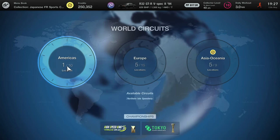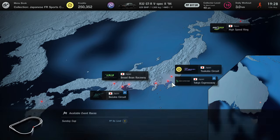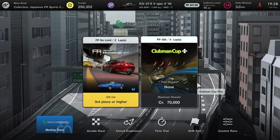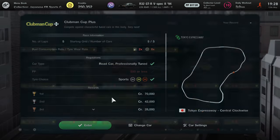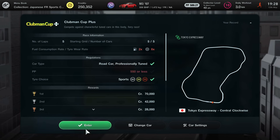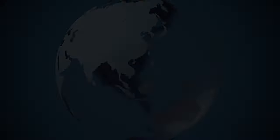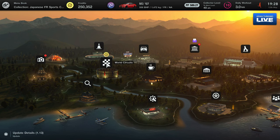That's the first method. The second method — make your way over to Asia and Oceania and choose the Tokyo Expressway. Once you have chosen that, choose the Clubman Cup. This will give you a maximum reward of 70,000 credits. You just want to choose a regulation compliant car — you could also use a tomahawk but you'd have to do some sort of glitch, so you need less than 550 performance points. Once you complete that Tokyo Expressway race, you'll get a total of 100,000 credits and even more if you have a clean race bonus, in just a couple of minutes.